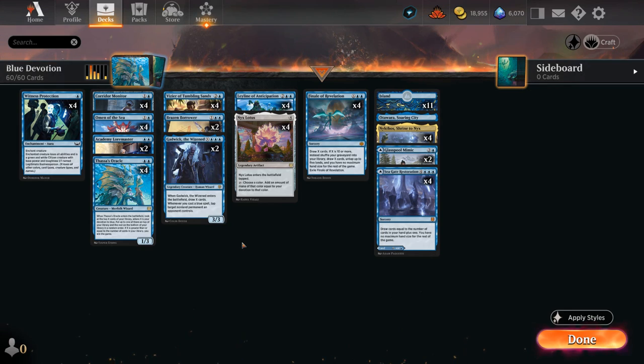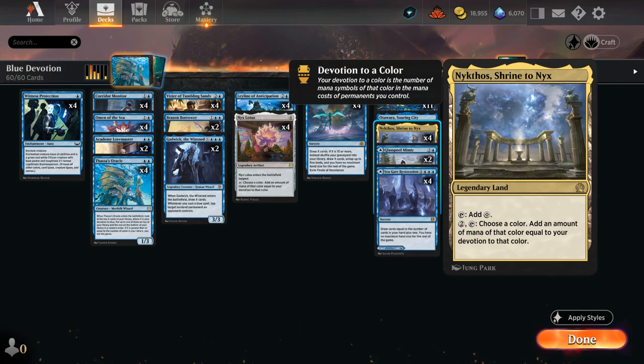Hello and welcome to another Explorer gameplay video. Today we're having some fun in the play queue with Mono Blue Devotion, which has quite a few payoffs for increasing its devotion to blue. The recent addition of Nykthos built into the mana base can be an awesome way to generate extra mana.